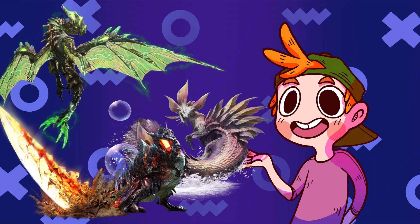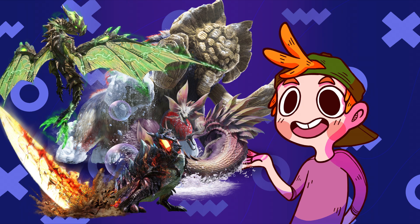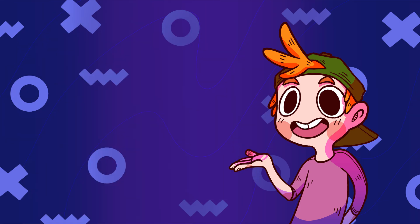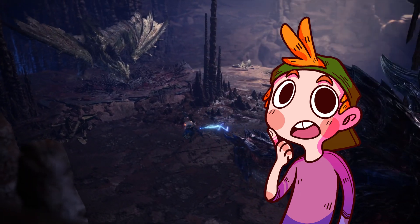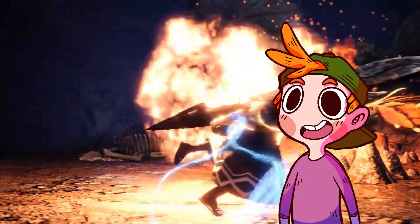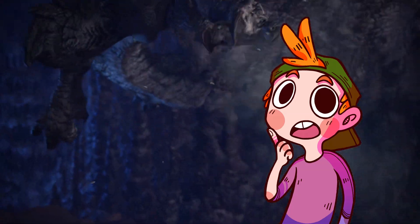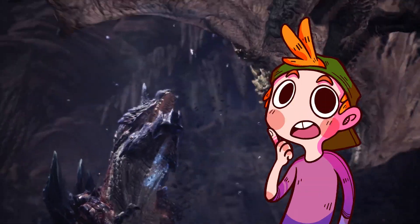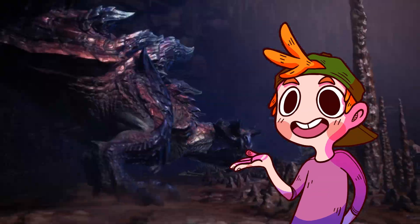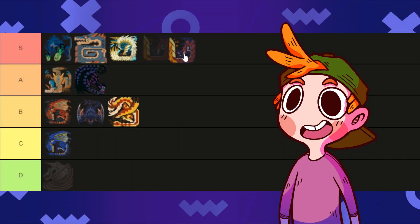Next up are the Fated Four: Glavenus, Astalos, Mizutsune, and Gammoth. As a group, they are just an awesome set of monsters. Each one is a different element and monster class, and they really capture the range of design diversity Monster Hunter has come to demonstrate. First up is Glavenus. I'm just a sucker for dinosaurs and designs based on them. Slap a sword on the tail of a Carnotaurus that can also breathe fire? Yeah, that's a winner from me. Glavenus kind of teeters on the edge of absurd without going too far, and versing it with adept greatsword in Generations is one of the most fun experiences I've ever had in a Monster Hunter game. Glavenus gets an S from me.